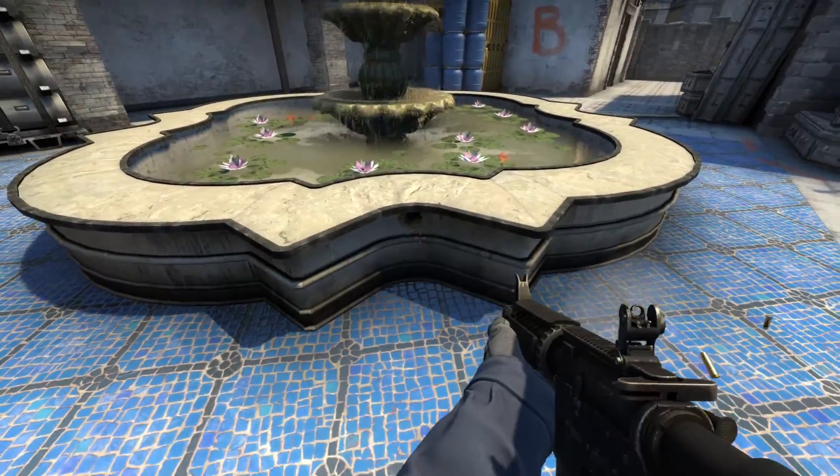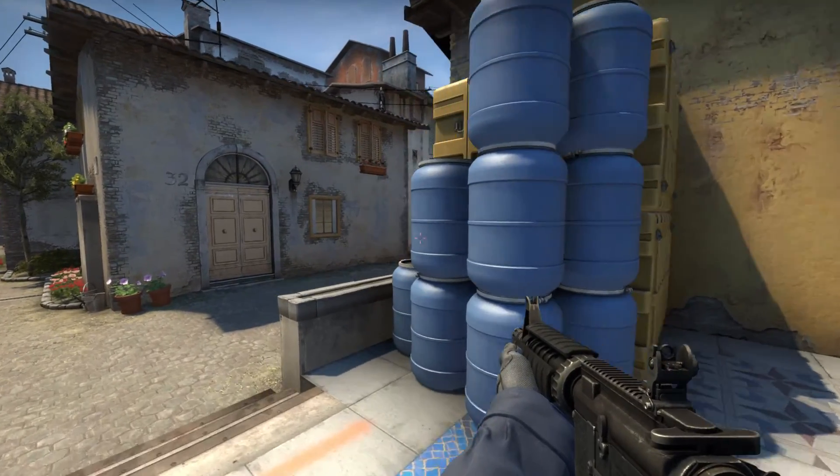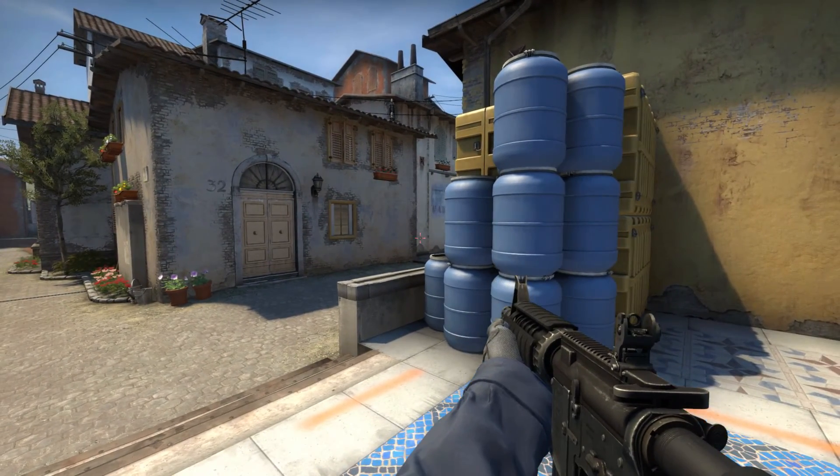The spot I'm looking for on the fountain is right here — come into it like that. If I back up and it looks like this, I know I'm not in the right spot.